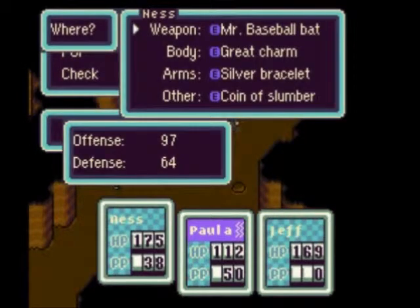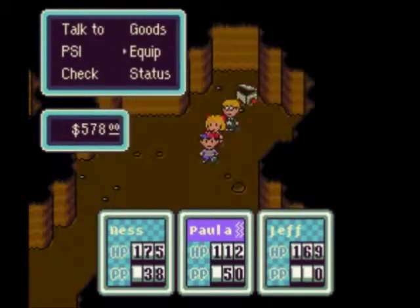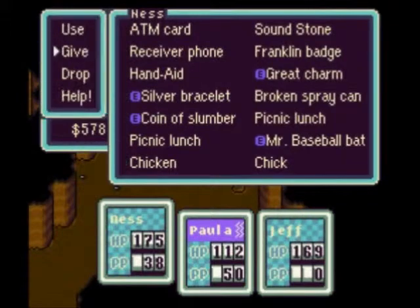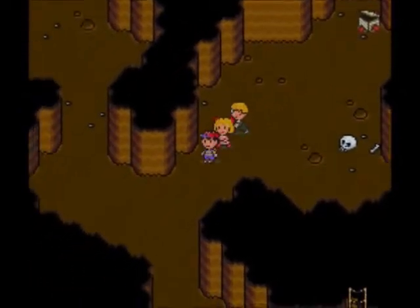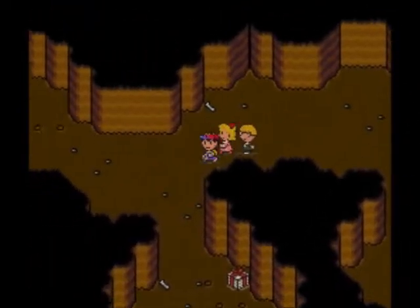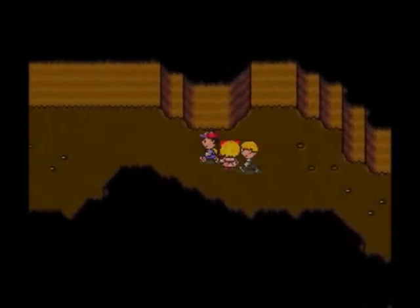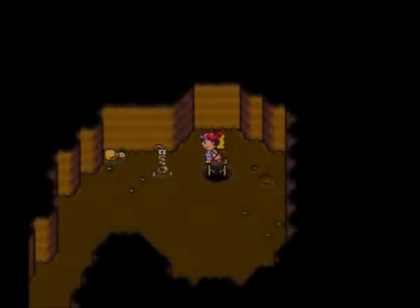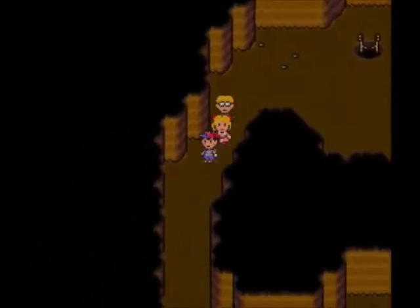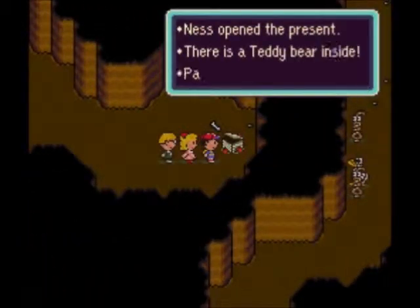There is a glitch involving Rock Candies — when you use those, they increase your stats by quite a bit at your next level up. But if you have a Rock Candy and a whole bunch of Sugar Packets in your inventory and use the Rock Candy, it will consume both but give you another Rock Candy in place of the Sugar Packet, giving you effectively unlimited Rock Candies and huge stat gains per level, which is great for power grinding.